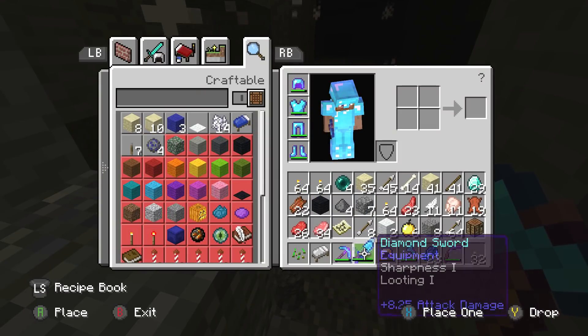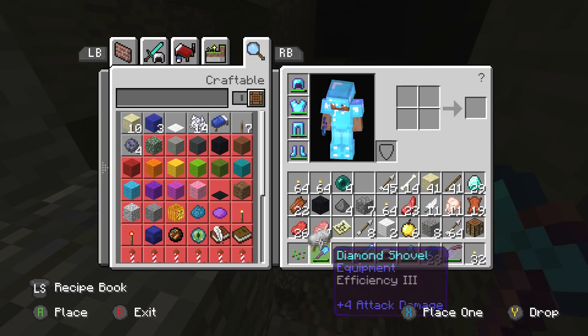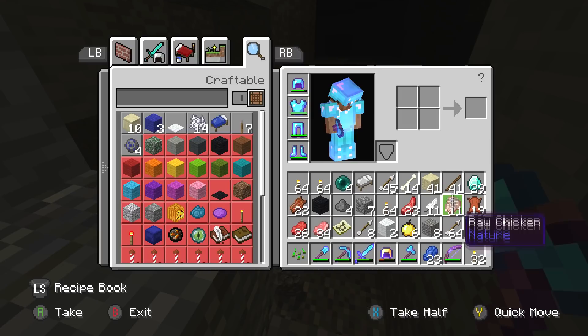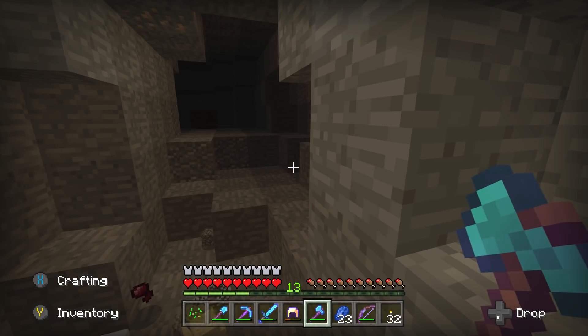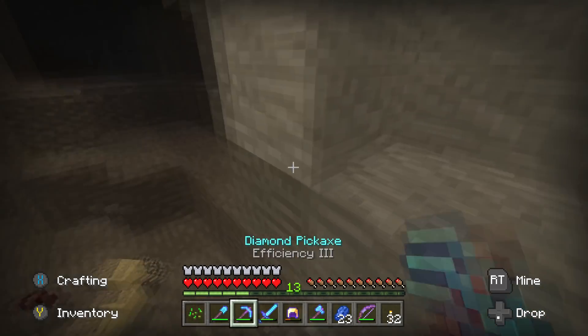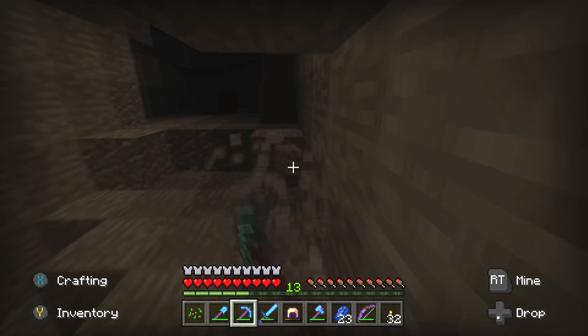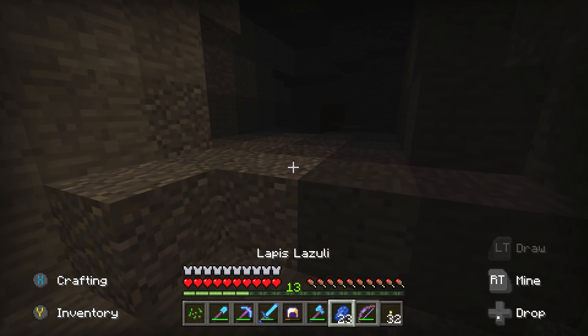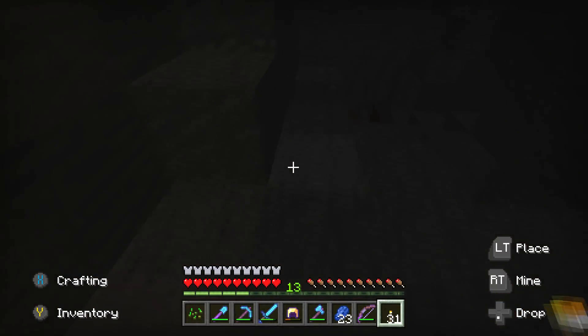Maybe I'll put my sword in my hand — I'm gonna need this shovel here. Let's just run through the cave a bit, that's probably the best idea. We'll just find our four iron like that. Hopefully double-placing is fixed and it's a lot better, so I'll give them that — or even triple-placing.